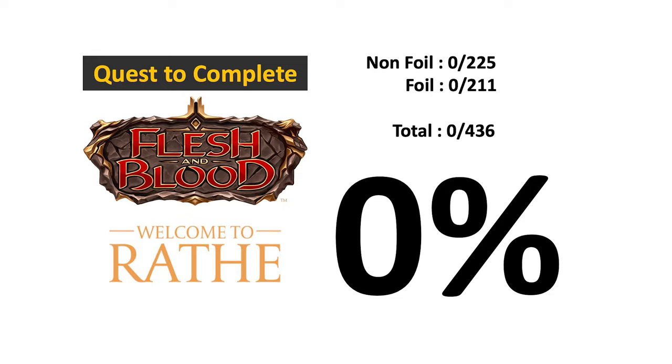My goal is to complete a full set of Flesh and Blood Welcome to Rave 100% through opening packs. This is an unlimited box, not the alpha box. To give you an overview of the task before us, there's a total of 225 non-foil cards and 211 foil cards that we can collect, which makes up a total of 436 cards.